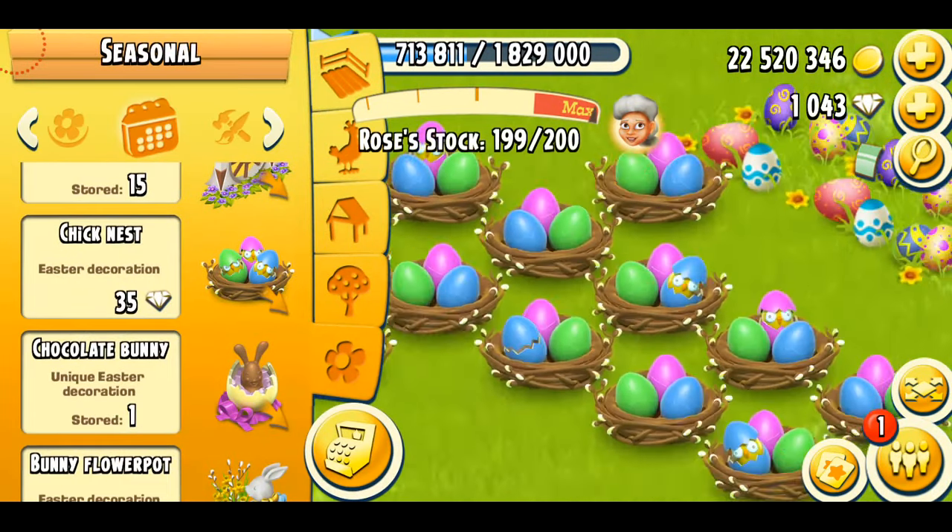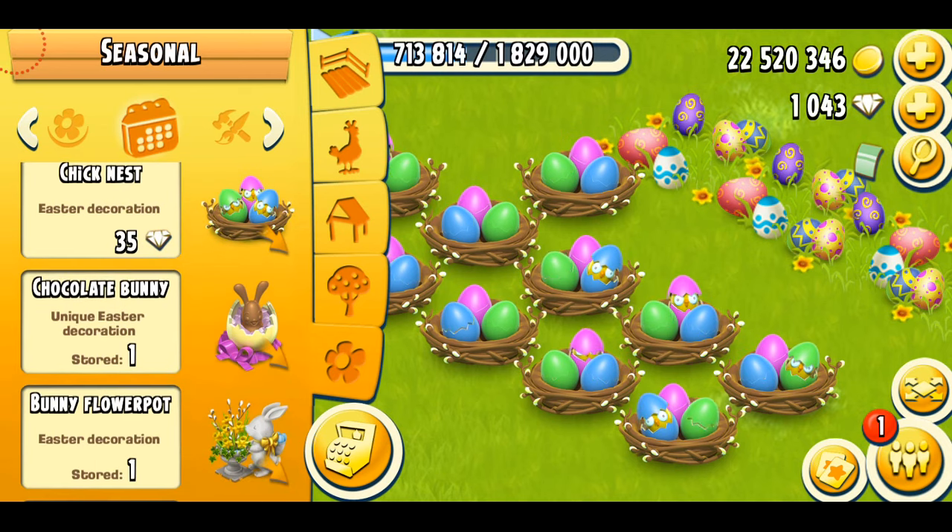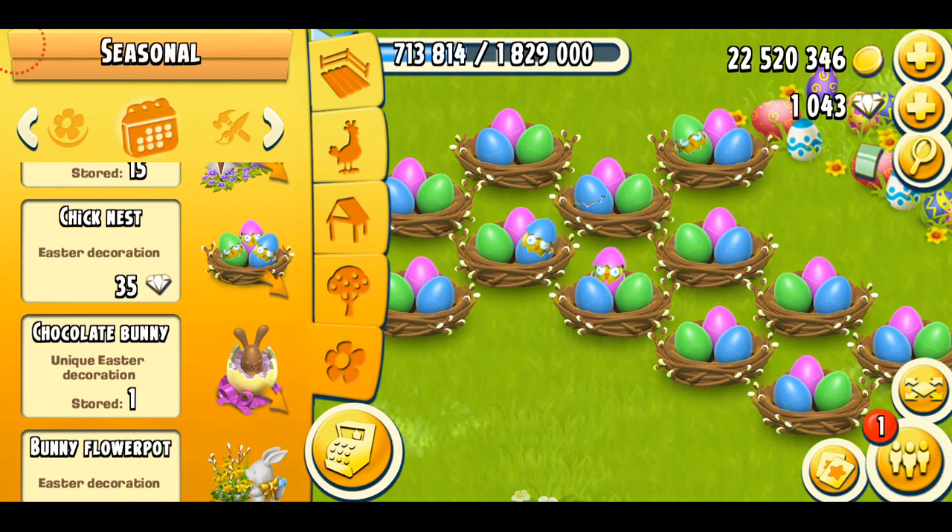So I got 15 of the Jake Nest. This is basically a nest, and there are beautiful blue, pink, and green eggs inside. The egg is cracking and the chicks are coming out — it's so pretty, I totally love it. This is a decoration you can actually purchase within the game. It's going to cost you 35 diamonds each. Oh my gosh, that's really expensive. I can't believe I bought 15 — that must have been more than 350 diamonds. I'm sure I did that last year.